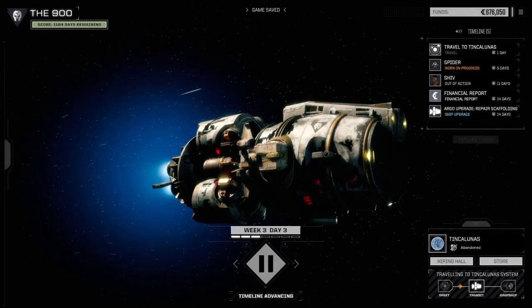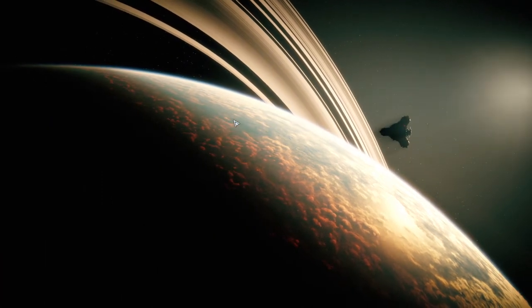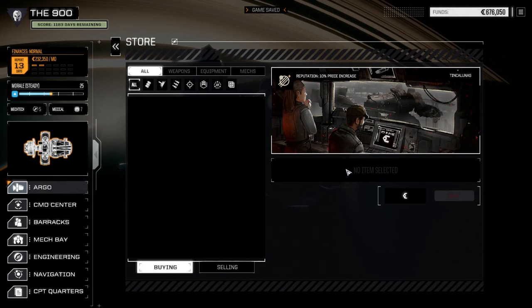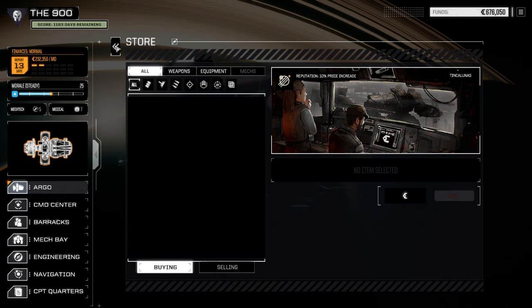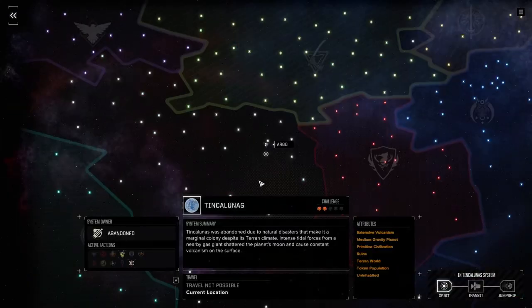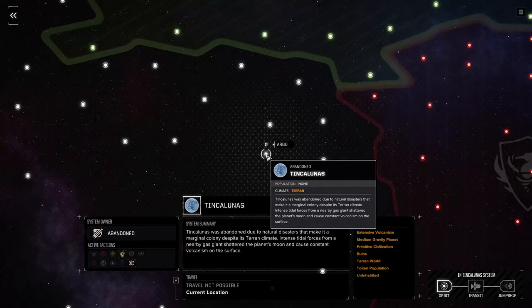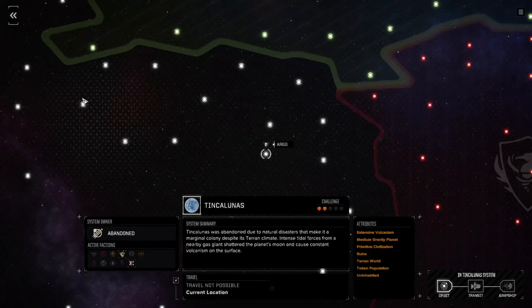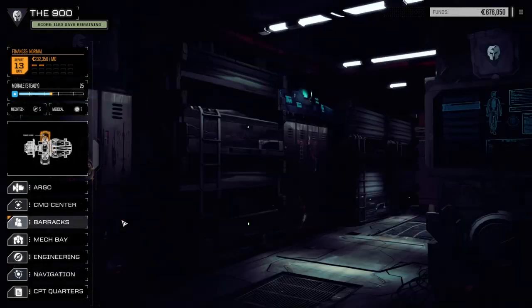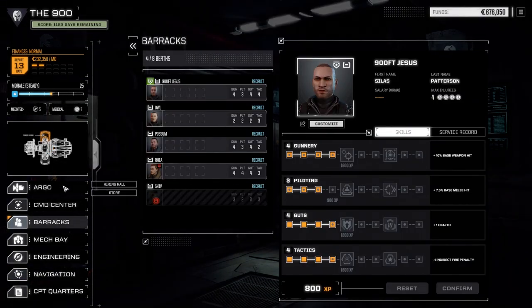Can we check out the store? Is it loading? There's no store here. Where are we - let's look at the star map. Token population - uninhabited, yeah no store. How can you have a token population and be uninhabited? A little confusing.